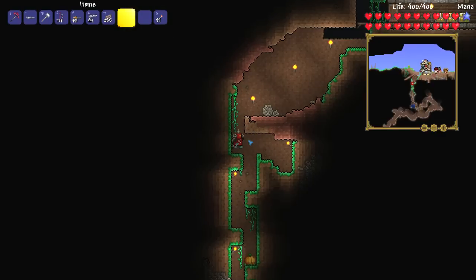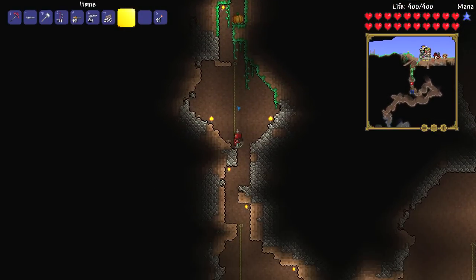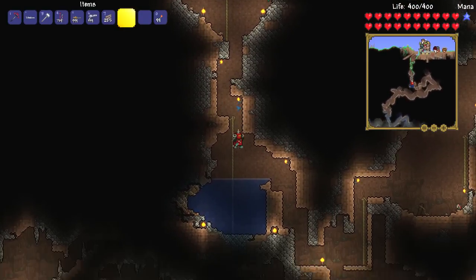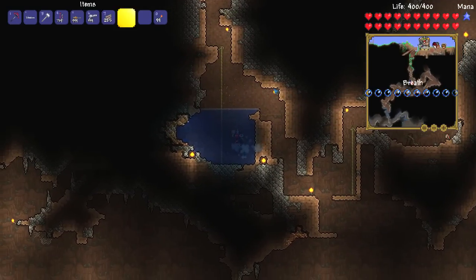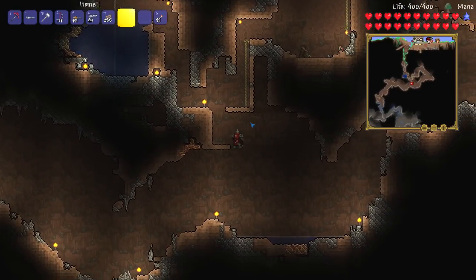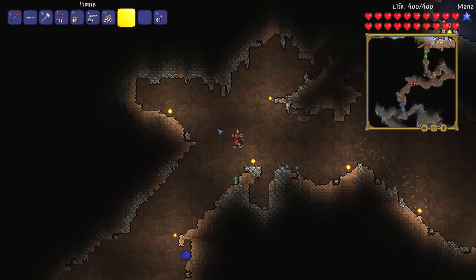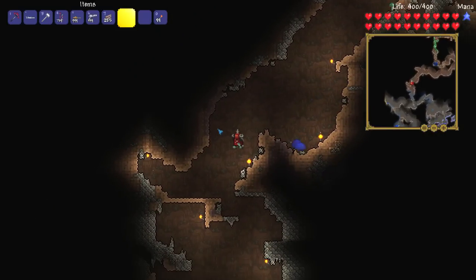I guess we could just go down and start getting this thing going. Let's head down to the obsidian area. Oh wow, there's just a pumpkin perched on the edge right there — that's pretty funny. Let's follow the old mini map. I do love the mini map; it's probably one of the best new features added in the original 1.2 update.